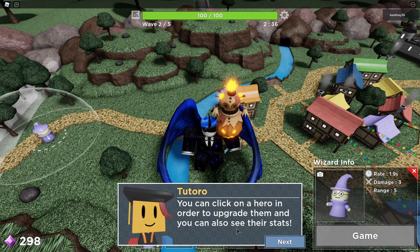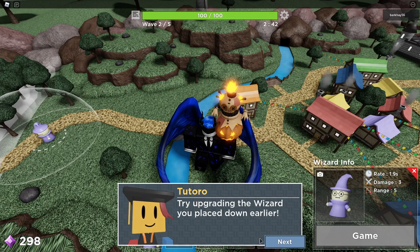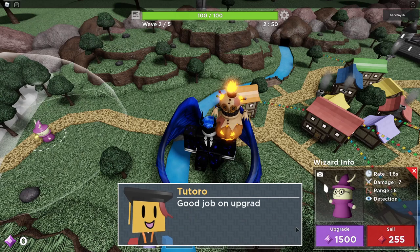You can click on a hero in order to upgrade them. You can also see their stats. Try upgrading the wizard you placed down earlier. Okay. Oh, oh, oh — now you said it's fine. Upgrade. Good job on upgrading your wizard.